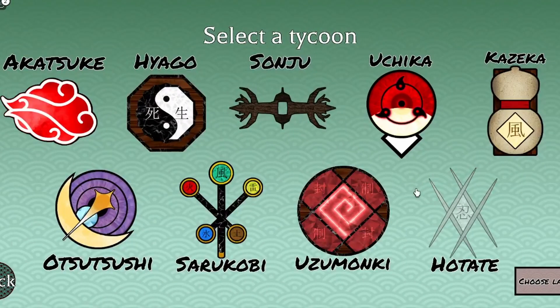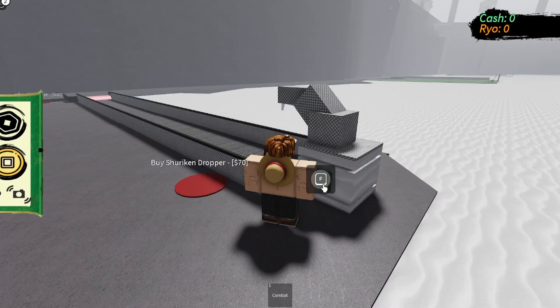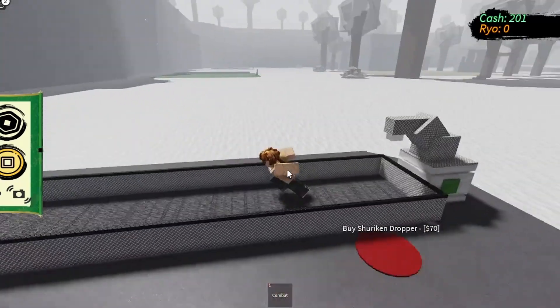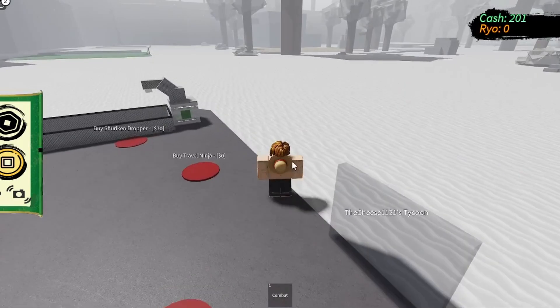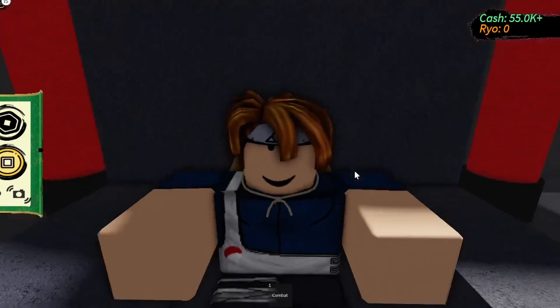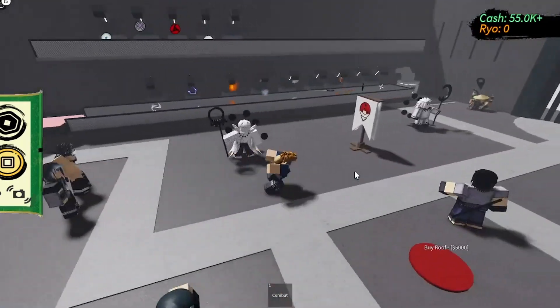We're going to go ahead and choose Uchiha, start up our tycoon and begin working. Nothing necessarily with the layout of the map besides the snow has been updated. So far I believe all of the buildings for each clan are the same. After sorting out my financial situation in Ninja Tycoon Roblox, we have a pretty much complete base — just some hats and the roof I'm not going to buy because I don't like a dark room.